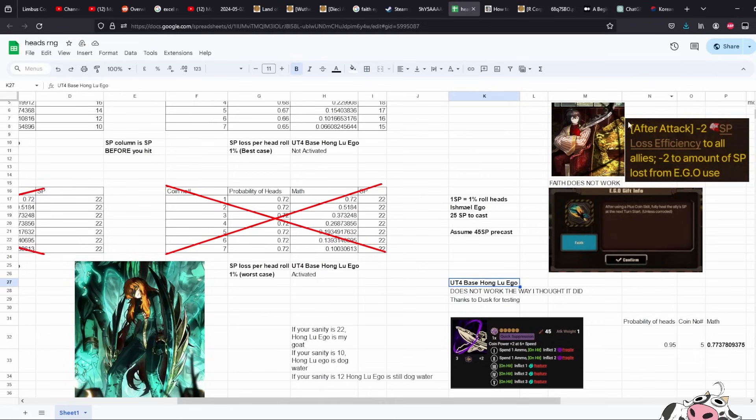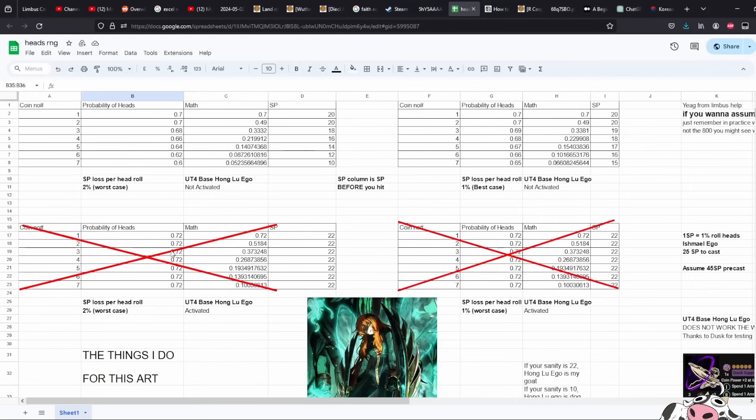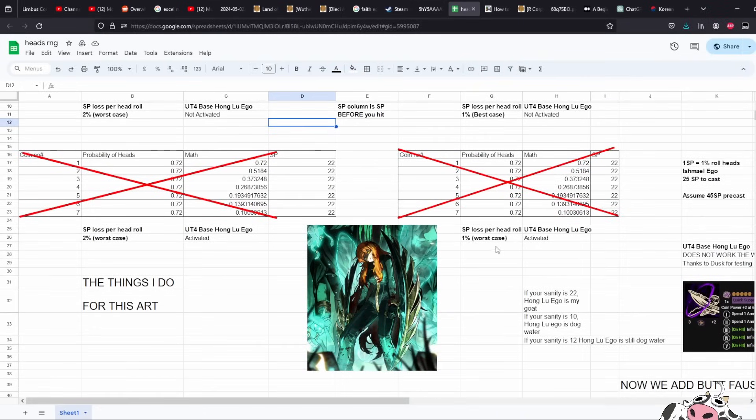If someone tests it and it gets fixed, I'll uncross these. Now, for a 45 SP character that does not lose SP, the probability of hitting all five coins as hits is 0.77 — a 77% chance to roll all hits. That is infinitely more consistent than the scenarios I just described. If you want to play a gacha within a gacha, you can, and for Refraction Railway speed runs you might consider re-rolling for this, since if you can get the high roll it's a pretty fast clear and can do more damage than Quick Suppression ever could.